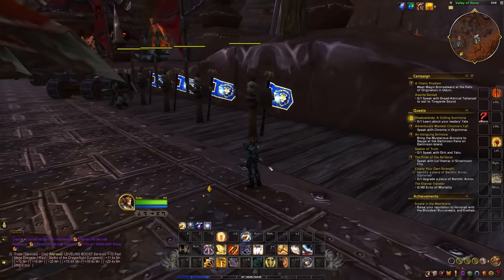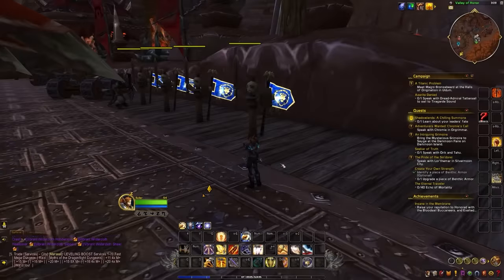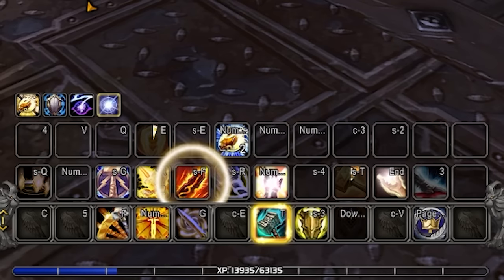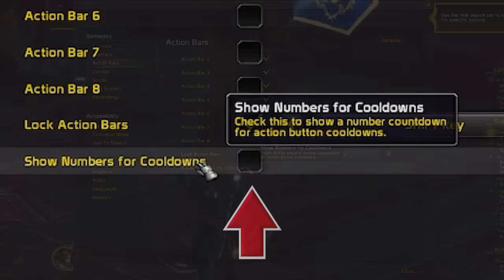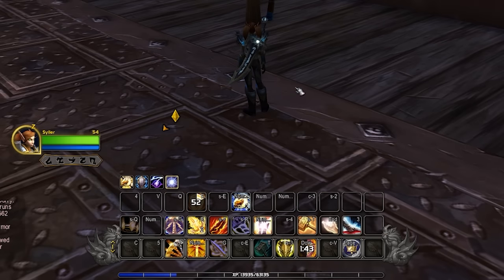If you're using a mostly default UI, when you press a button on cooldown you'll see the animation tick around showing how long is left, but this doesn't tell you specifically how long. An ability with a long cooldown may seem like it's going to be up soon but could still be 10 seconds away. What you can do is go to options under action bars — there'll be an option to show numbers for cooldowns, so now you'll see the specific number remaining and know exactly when your button is available.